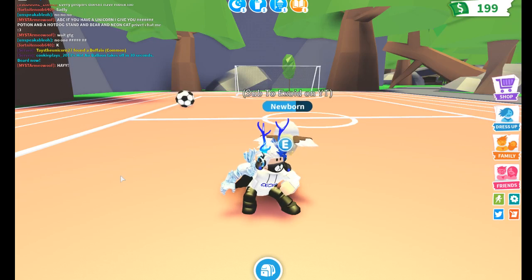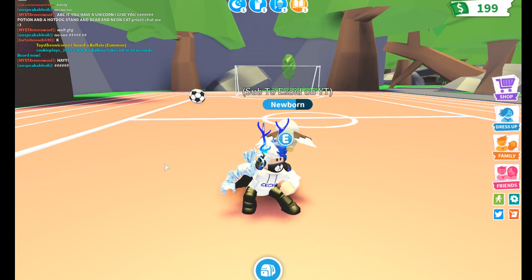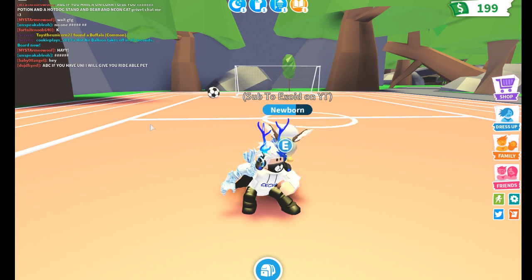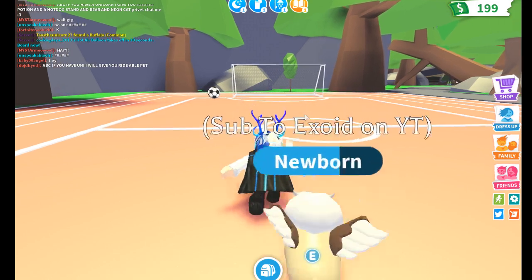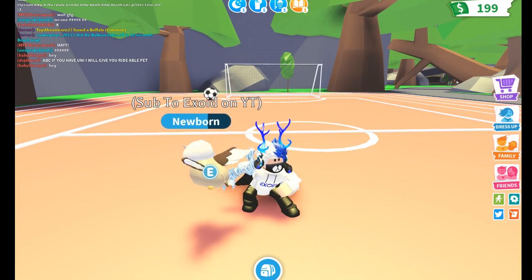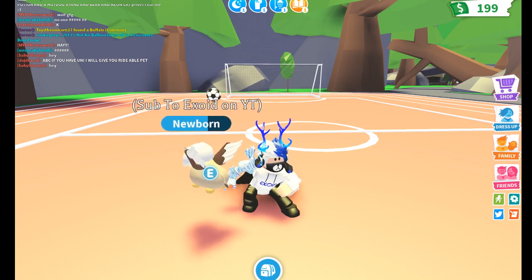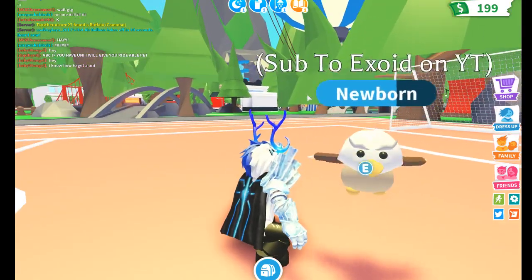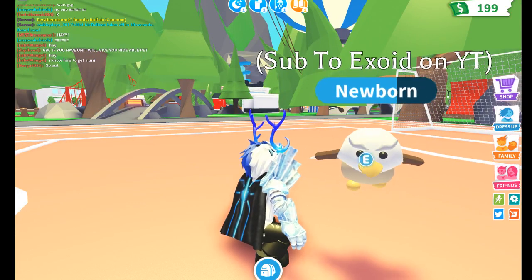Yo, what's up guys, welcome back to another video. In this video I'll be showing you all the working codes in Adopt Me. I'm pretty sure there actually are none, but we're gonna try every single one anyways. I am giving away a pet unicorn, a rideable potion, and also this pet Griffin right here.